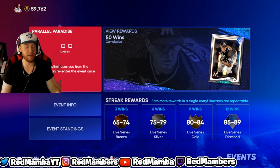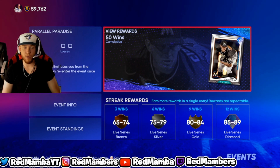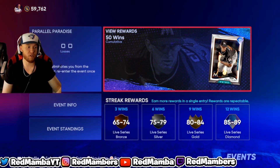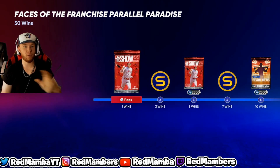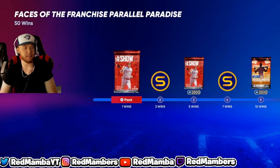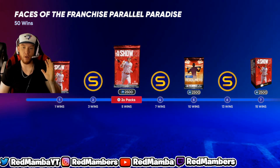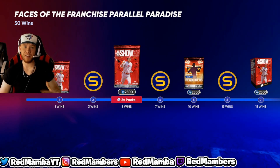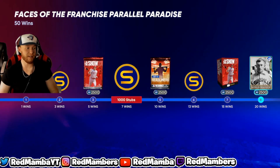After two losses your streak resets, but that's just for the streak rewards in the bottom right. On top of that, if you can go on a streak of 9 to 12 wins you're looking good for extra stubs. Your streak rewards only reset after two losses, so you can go 12 and 1 and get a diamond card. But once you get two losses, the streak rewards reset — however, the rewards for the entire program do not reset at all. You can go one and five a hundred times and eventually get a hundred wins. It's a little bit of a grind if you're not the best player, but most opponents are just running Face of the Franchise cards or a bunch of golds, so it's not too difficult.